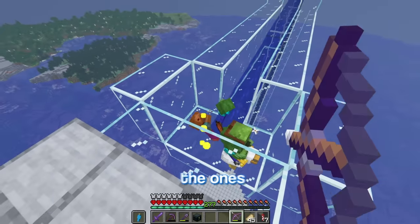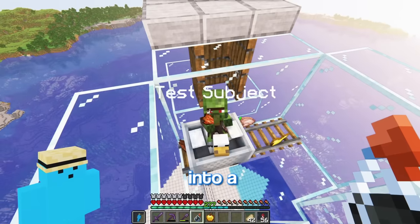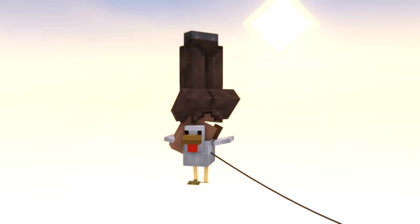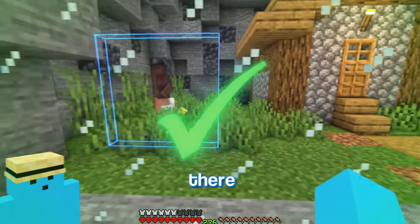That took too long. Now I'll shoot all the ones I don't need, make a weakness potion and golden apple to cure him into a villager. Now I've just got to take him all the way down there. And there we go.